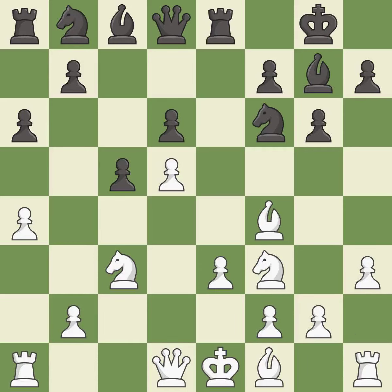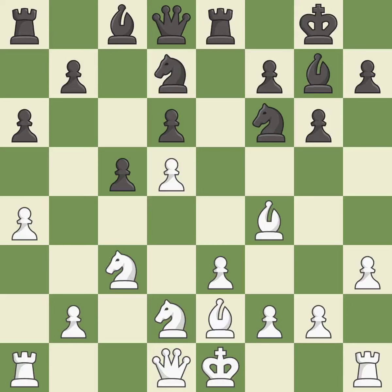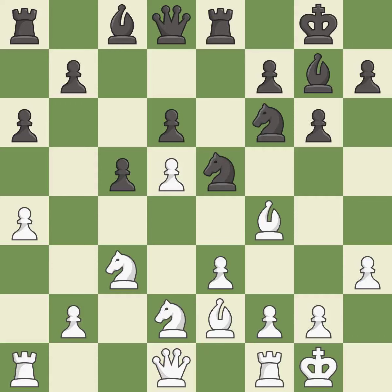This threatens to reveal an attack on a knight. This activates a knight by developing it off of its starting square. This activates a bishop by developing it off of its starting square. This blocks the attack on a pawn that could have been captured — it is the last book move. Castling gets the king to a safer square out of the center of the board, while also developing a rook. Castling to the same side of the board as the opponent avoids some of the attacking associated with opposite-side castling.